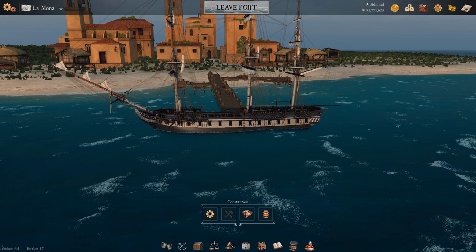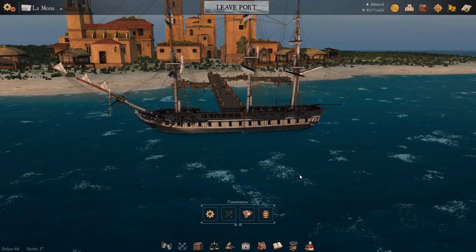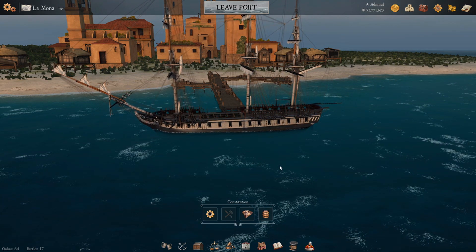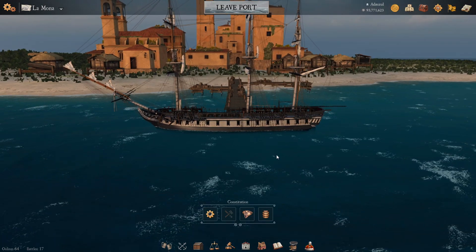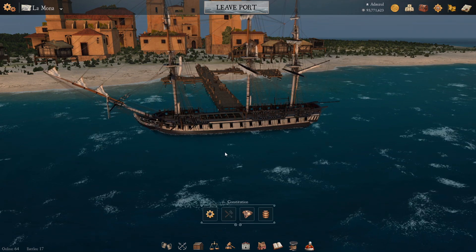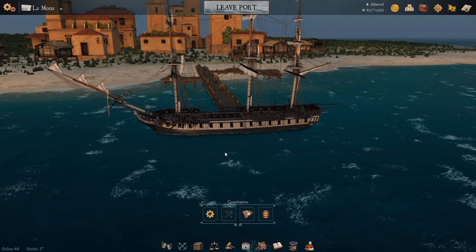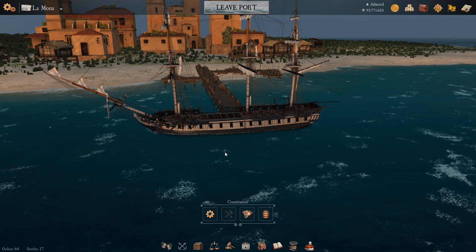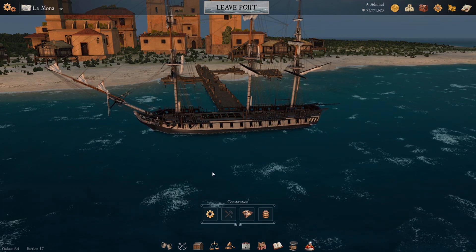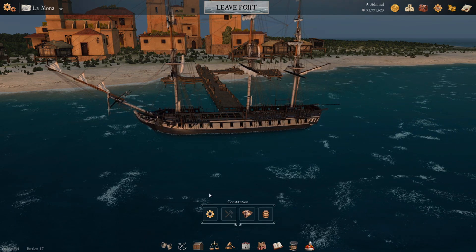Hello everyone and welcome back to Naval Action. We are back in Lamona and ready to undertake another episode in our Through the Ranks series. We are in the Constitution that we captured last episode, and we are about to head out and see if we can take on a Third Rate — not a third rank, but the ship in game simply called a Third Rate.